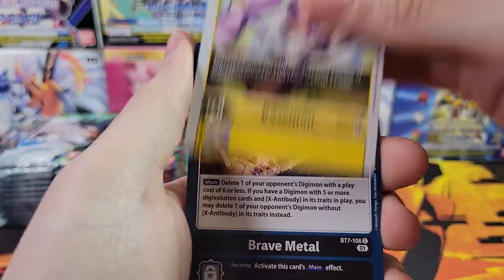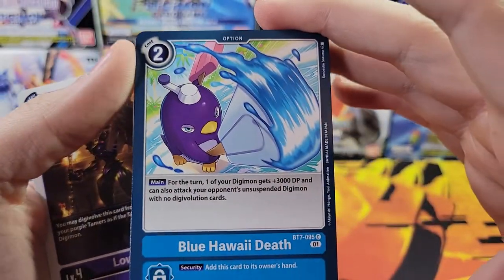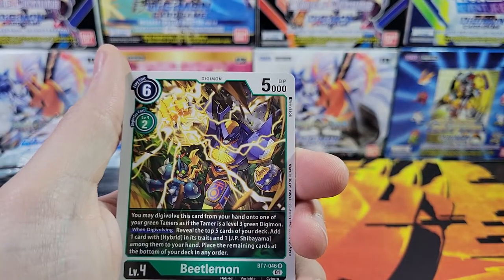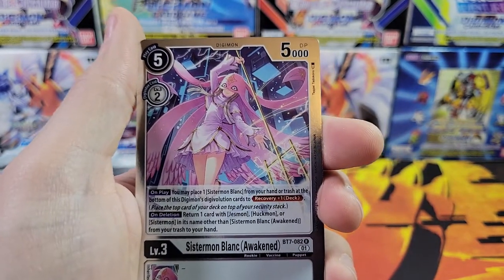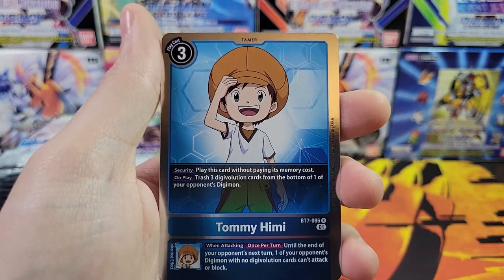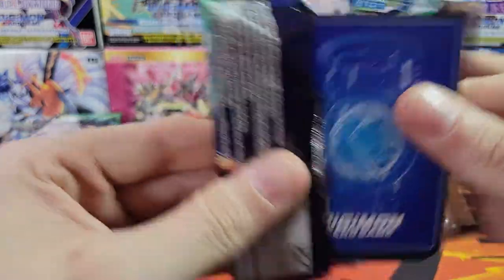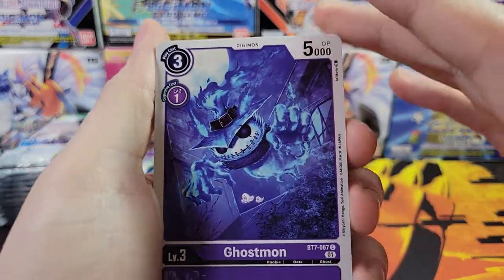Dino Memory Boost. I'll go a little faster through the commons. Oh, I can't pass this guy by though — look at the Blue Hawaii Death. Since we've already opened a box, I'm just going to go a little faster through the commons and probably most of the uncommons. We've got Beetlemon, Sistermon Blanc Awakened, Sistermon Seal and Sistermon Blanc. Ooh, a Tommy! Got a Tamer in our first pack — a Tamer we haven't gotten yet. I'll take a blue Tamer. We've got the Ghostmon — I like that card a lot.